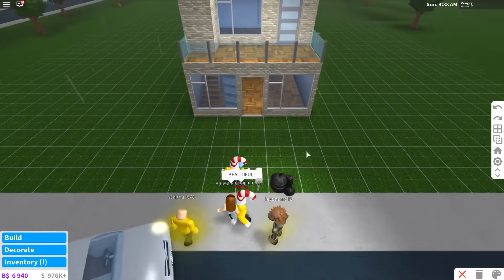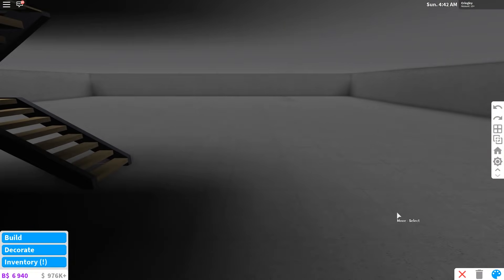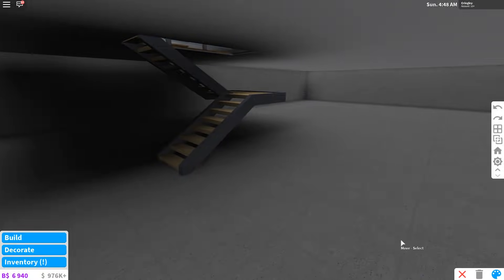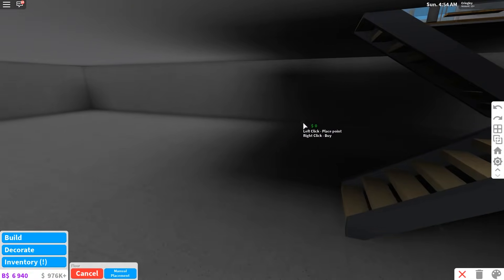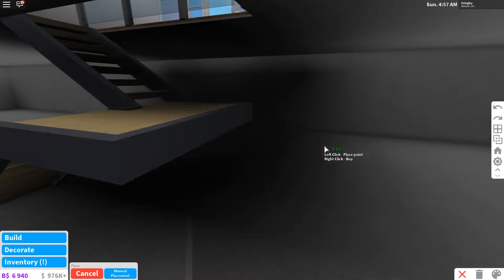We can't have a basement without anything in it, so let's go back down here. At first I thought you couldn't even do the basement floor — what's the point of a basement if you can't do the floor? But wait — unless — yes, you can place a floor down here! That makes all the sense in the world. Let's go ahead and place a floor so we can have something nice down here.